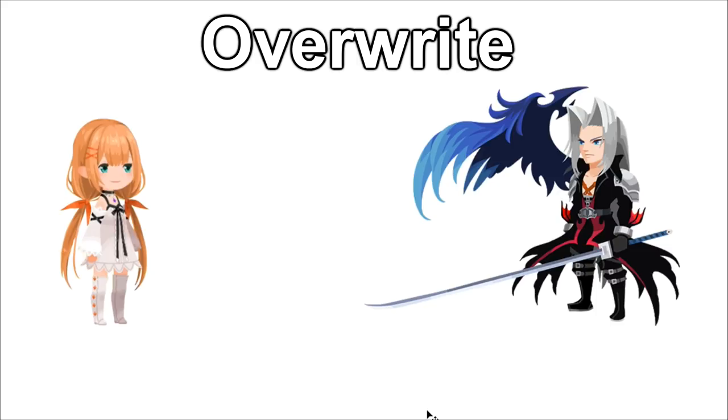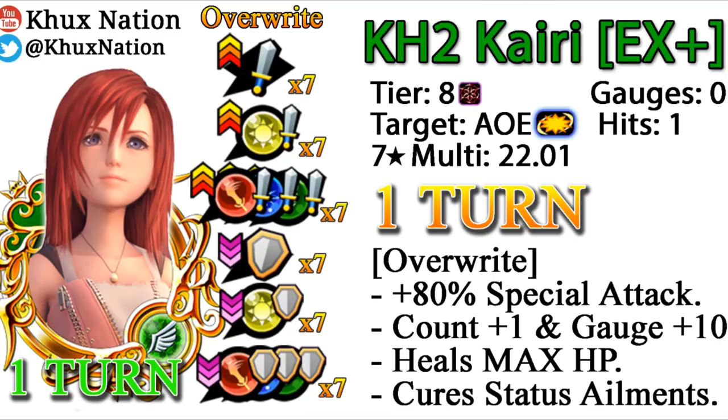Now we're going to describe overwrite and how it affects different situations. For this example, we're going to use Kingdom Hearts 2 Kairi EX Plus. Her entire ability has overwrite and she provides seven tiers of everything except reverse: seven tiers of general strength buffs, seven tiers of upright strength buffs, PSM strength buffs, general defense debuffs, upright defense debuffs, and PSM defense debuffs. PSM is just short for power, speed, magic, by the way.